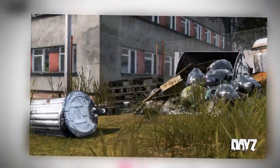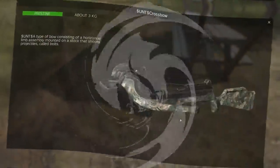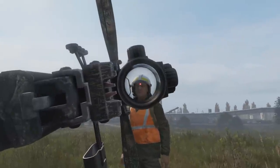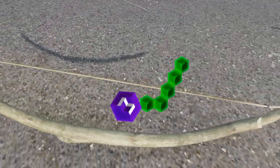The DayZ Devs have released a single image hinting what we can expect in the next big update for DayZ, which is patch 1.21, giving us enough info to determine that crossbows are coming to DayZ. In this video we're going to be looking at how the crossbow might work in the current version, the damage and range of the crossbow based on info in the game files, and the potential for bows and arrows being released with the crossbow too.